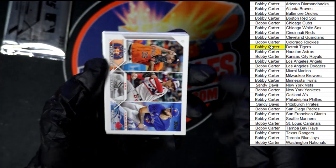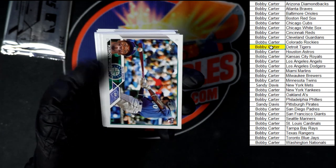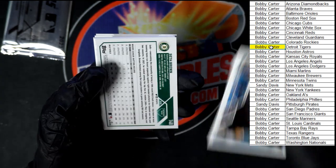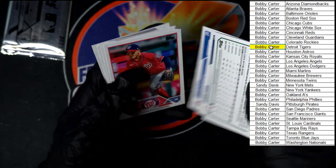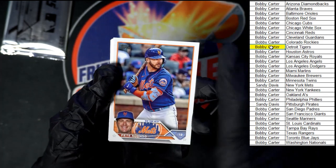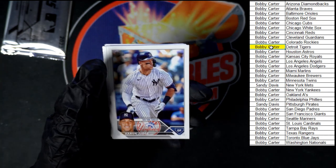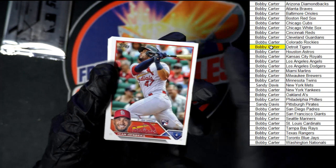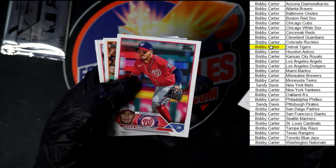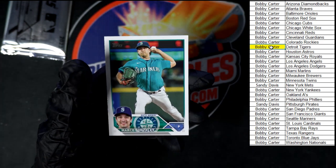We've got Verlander, Cease, and Manoa. Red Sox, Wilson, Scott, Alonzo, Rushman — very nice. We've got Judge, Herrera, Brown, Hernandez, McCormick, Clace, Uriah, and Gonzalez. And on to the silver pack.